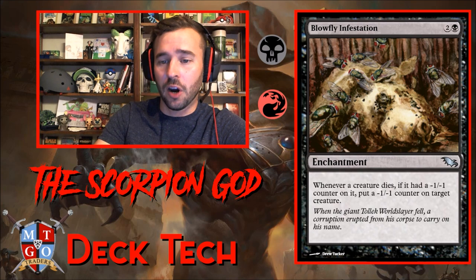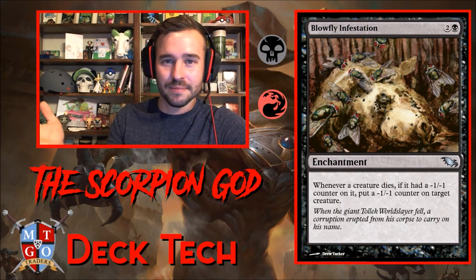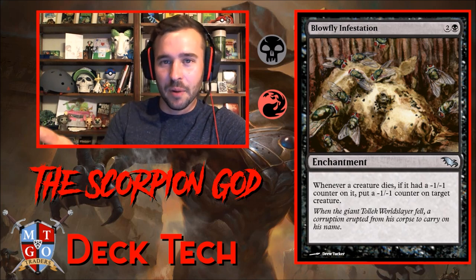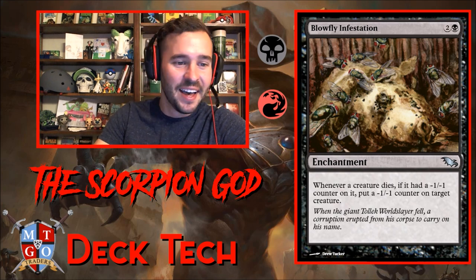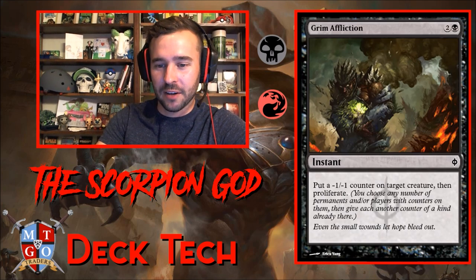Also running Blowfly Infestation — whenever a creature dies, if it had a minus one counter on it, put a minus one counter on a target creature. This is really good. Let's say your opponent has a bunch of little 1/1 tokens on the battlefield. You put a minus one counter on that token, it dies, then Blowfly Infestation triggers and you put another counter on the next one — you just chain together a whole bunch of card draws. Love drawing cards.